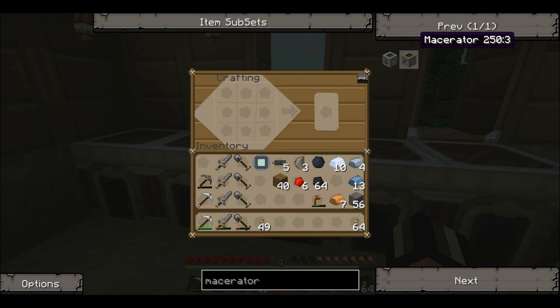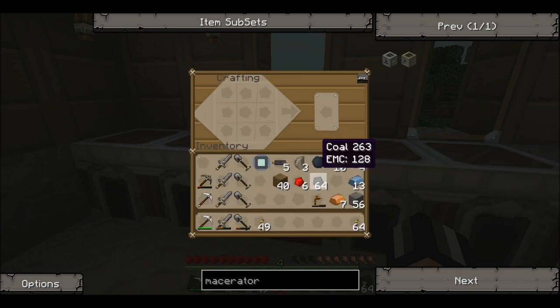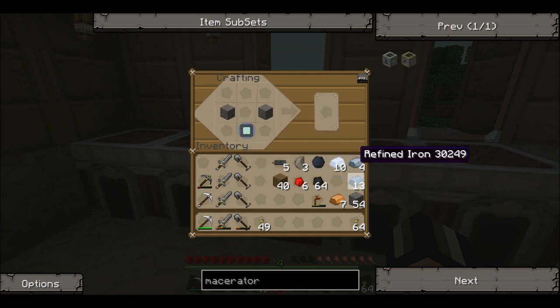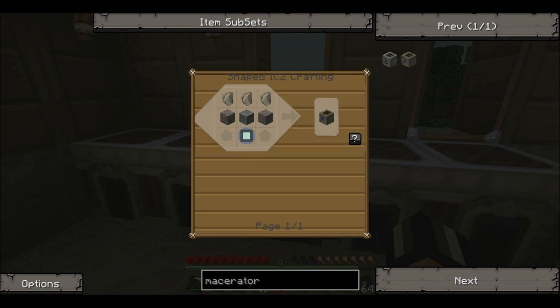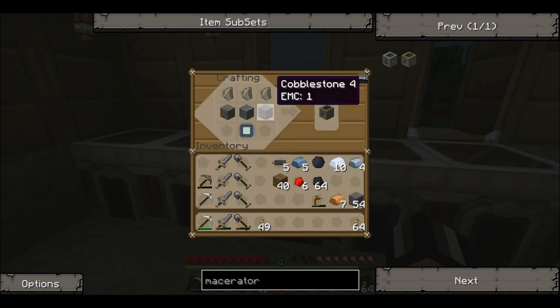Now, I've got the worst memory in the world — literally the worst memory. Circuit, cobblestone, machine block, and something with the flint on top. You press escape to get off that, which I found out after a long time. The flint goes on top. And it's a machine block, which we haven't made. Okay, so let's make the machine block — it's just refined iron in a square. Oh, it's raining. Now we've got everything. The cobblestone. There we go. Macerator.